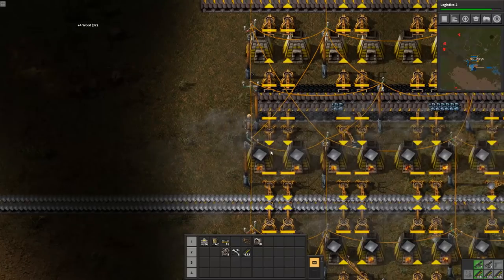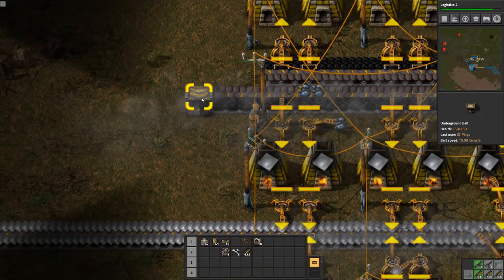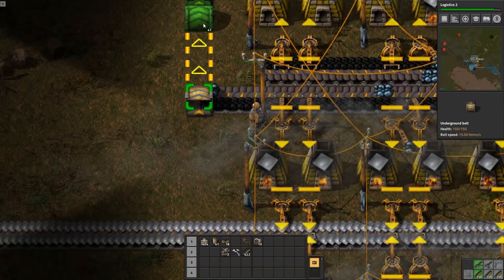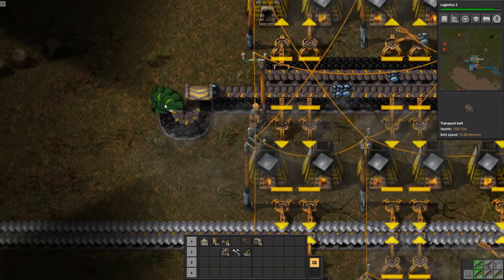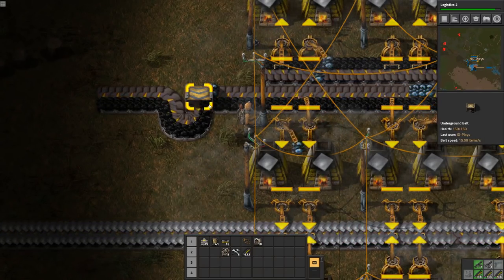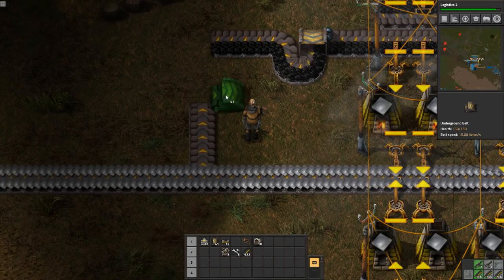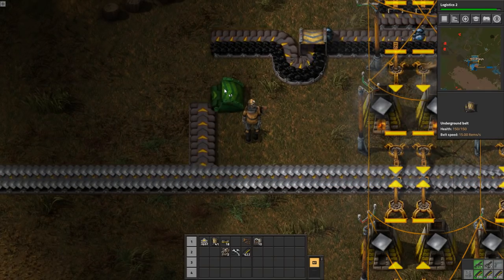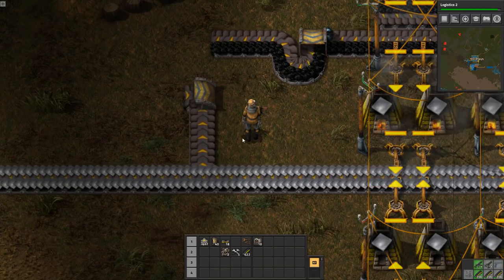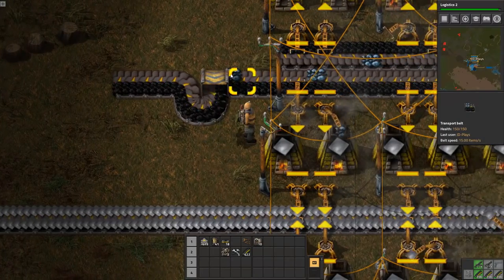I want to do a little bit of a dirty hack. I want to use an underground belt and put it on the end, then hit R to rotate it to reverse it. Because of the way an underground works with its hood - this side of the underground opens up to allow resources to move in. When you line it up with another existing belt, half that shield disappears and allows material on the left hand side to slide in.